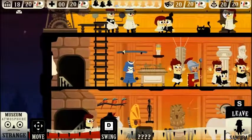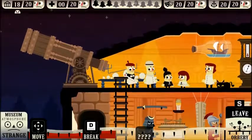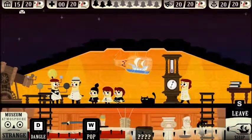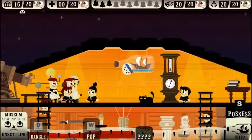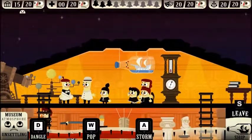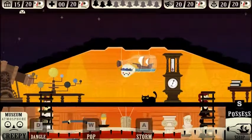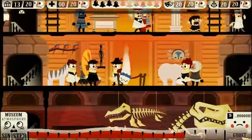I thought this would be a really funny little Halloween thing. I think I'm stuck — yep, he's stuck. Yes! Pop, pop, pop. Dangle. Pop. And... snap! We got another ghost that we can use later on.